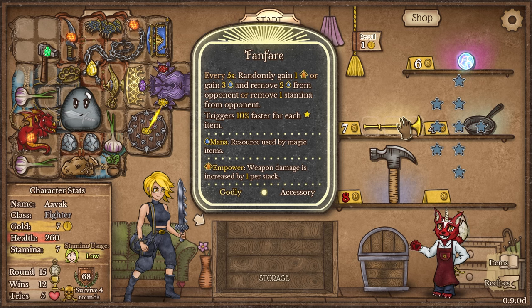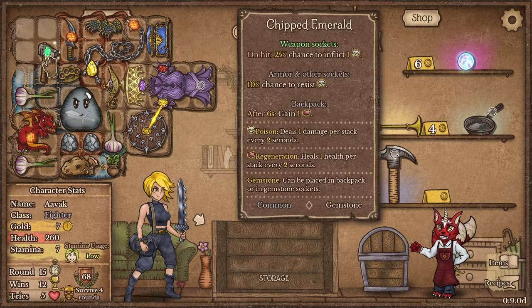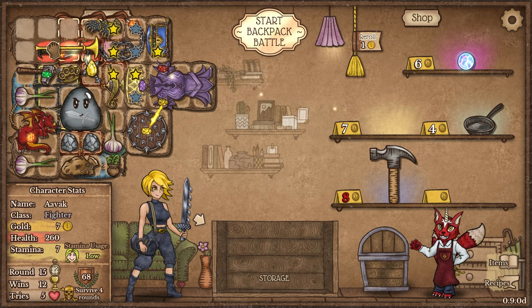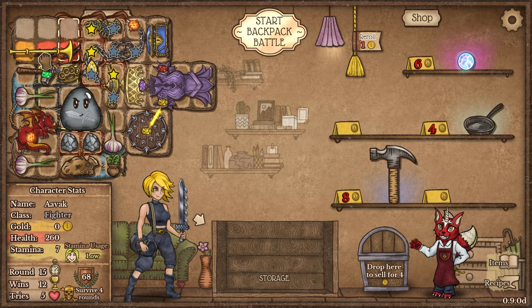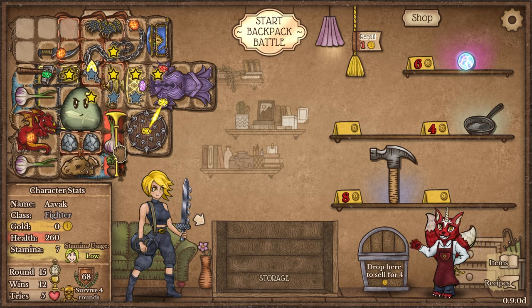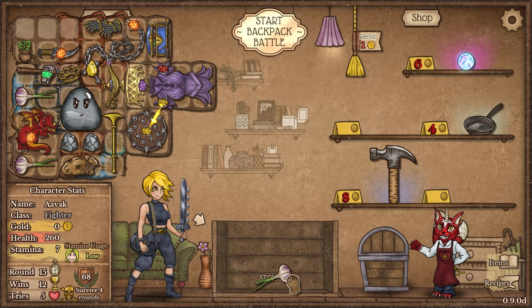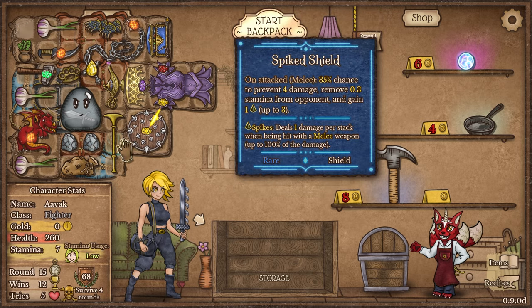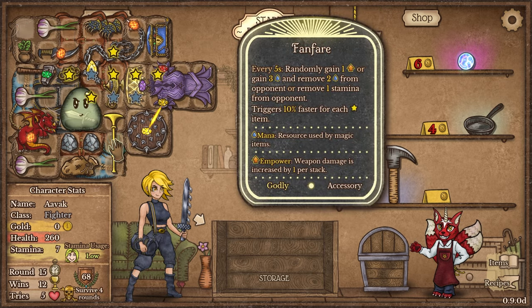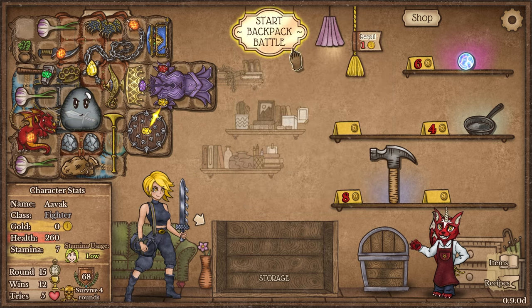We've got the fanfare: every five seconds, randomly gain one empowerment or three mana and remove two mana from the opponent, or remove one stamina from the opponent — and it triggers 10% faster for each item in front of it. Oh, that is a very nice place to put it. One — 100% yes. Now it triggers every five seconds so Steel Goobert is going to act a little bit slower again, only one second slower. But this gives 10% faster for all of these items — one, two, three, four, five: 60% faster. I like it. That will work very nicely.